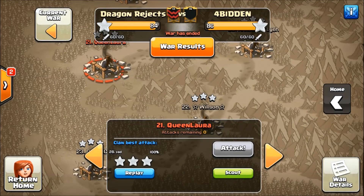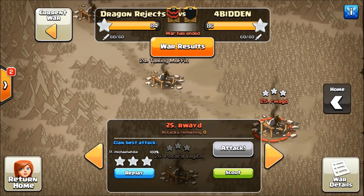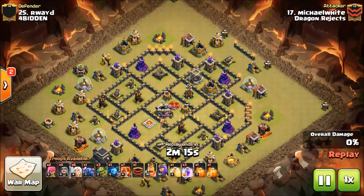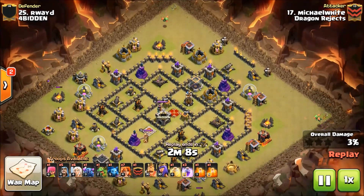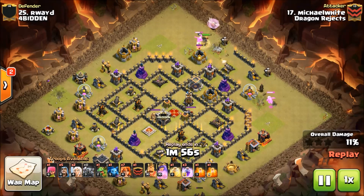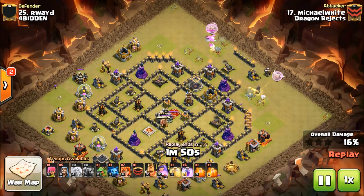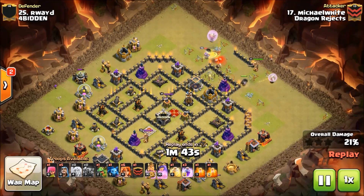Now we're going to take a look at number 25, one of this YouTuber's favorite attacks - the Grundinator. The Grundinator is basically a queen walk on one side and a PEKKA walk on the other, funneled into a mass valkyrie in the core. Baby drags are used to cut off the funnel. Just look at how beautifully this attack is being laid out - really nice, Michael White. Very patient.